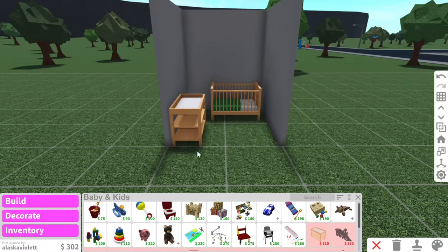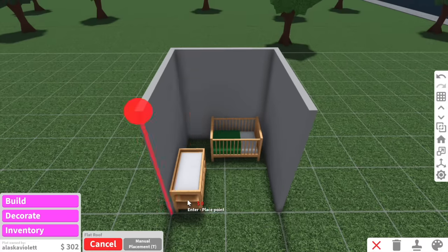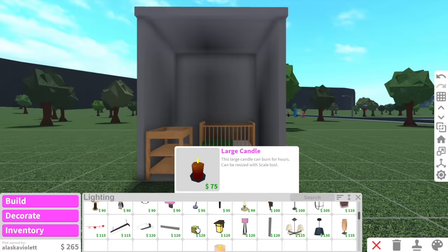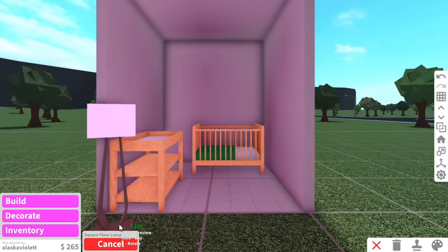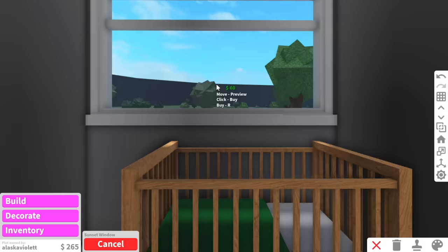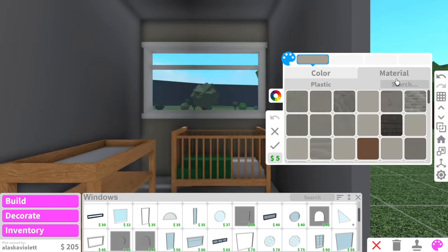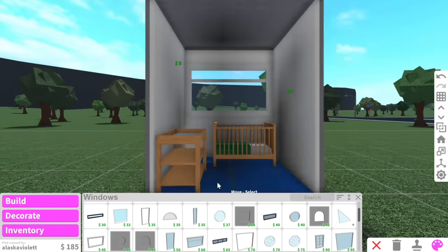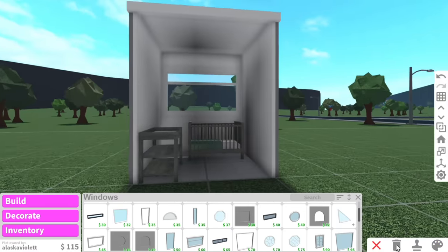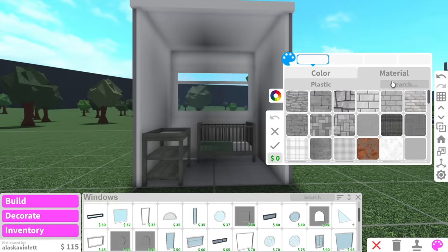We've got the two main things you need in a nursery and we've still got $300 left. Let me just quickly add a roof because we don't want rain hitting our baby's face. And finally, we just need a lamp. This floor lamp's cute but it's $120. We also need a window in here — it's very dark. We're just going to put the window above the crib. Surprisingly, we still have the budget to paint everything, which is very rare. We might just go for a white crib room to open up the space.